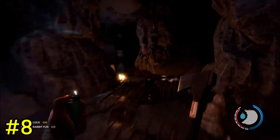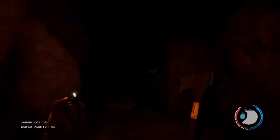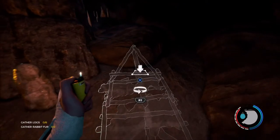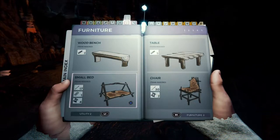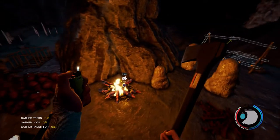Tip number eight: caves. Once you have taken out the cannibals and mutants inside a cave they do not respawn. Mutants and cannibals cannot follow you into the cave so once it's cleared it is completely safe. Caves are a great place for resources and over time the items respawn. You can also make a basic camp inside of them.